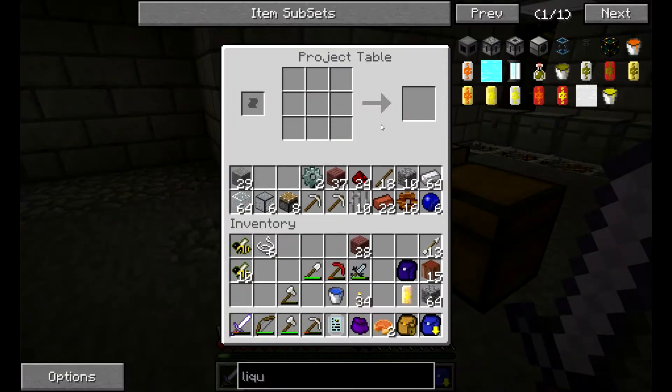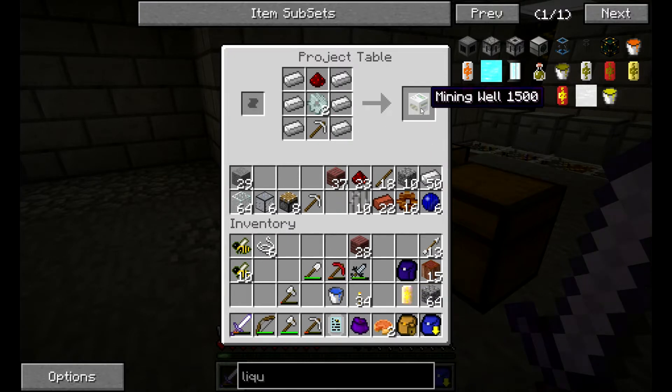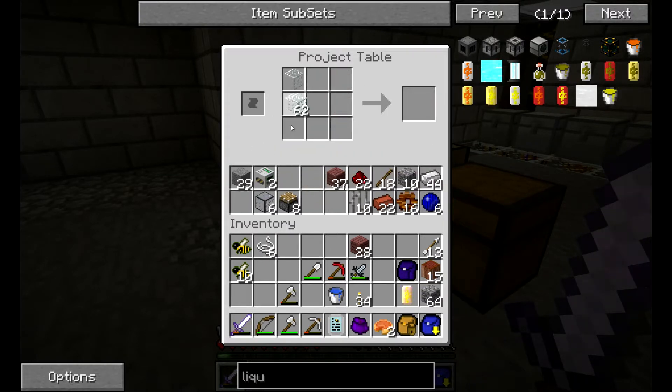Okay so let's craft a few things we are going to need. We're going to need pumps to get the oil out — something like this. I don't exactly remember, but yeah, that gives me the mining well, which is the first step. Then we need some tanks for those, and a couple extra for something else. So that should give me pumps.